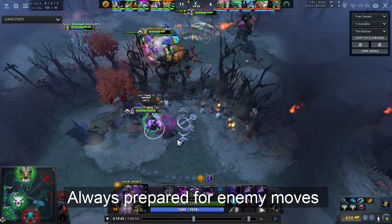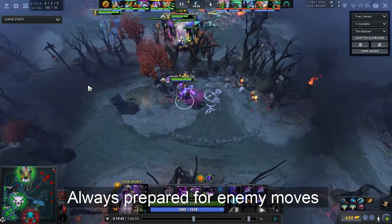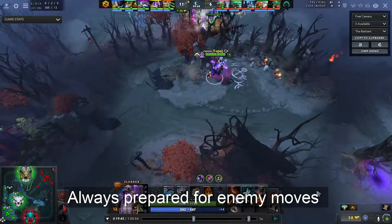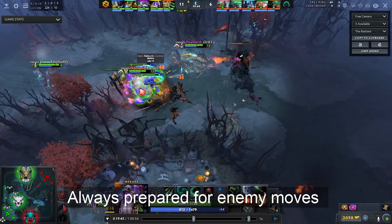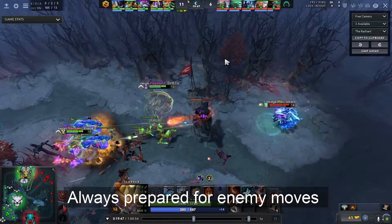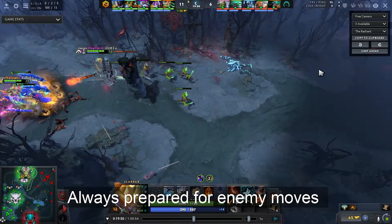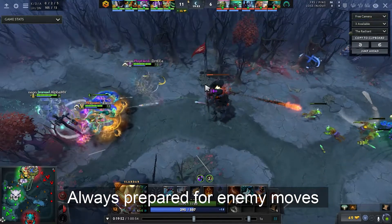Now they're preparing for Roshan. Medusa gets the Aegis, Slark has the Helm, and they're going with a Skadi queue. As they prepare for Roshan, he immediately places wards close to the enemy outpost so they can see both entrances. If the enemy crosses that area, they'll know. Even though Void Spirit is dead for around ten seconds, they don't fear it — they know the enemies are far away.